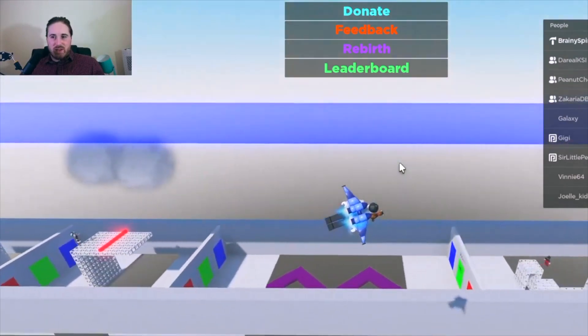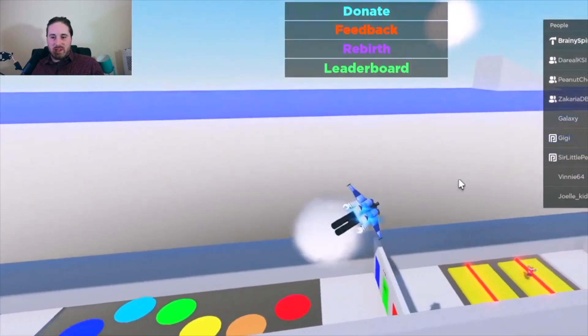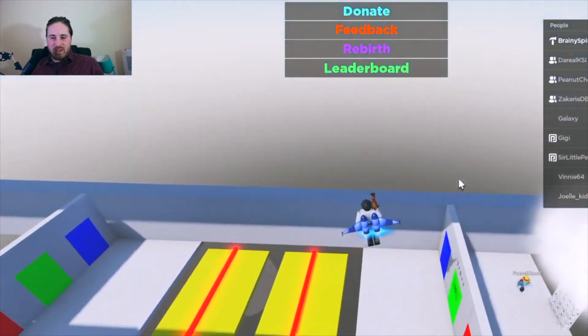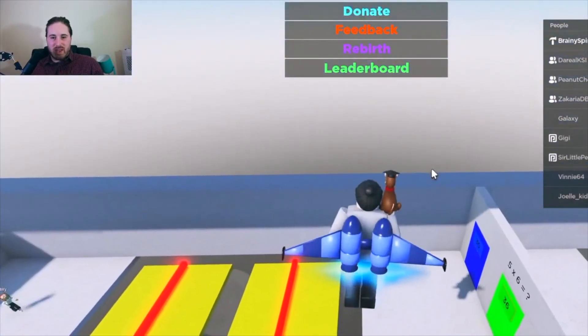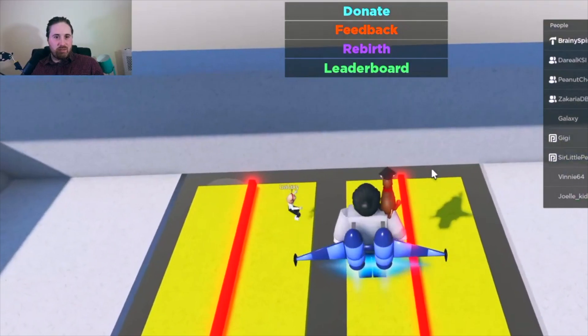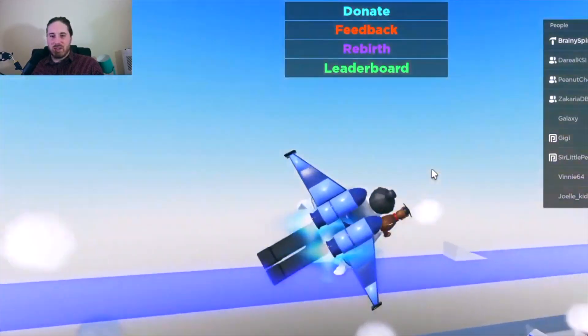Let's see who the front runner is. We've got someone at stage 17 — we've got Peanut Cheese, Early Potatoes, and just behind we've got Daryl KSI, closely followed by Galaxy, and then a few other people just behind as well. It's all to play for right now.